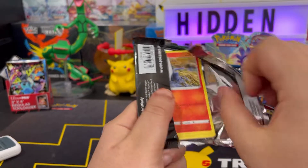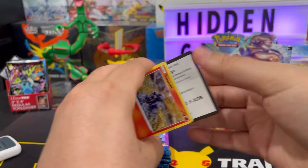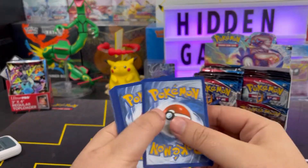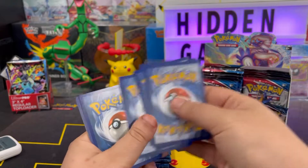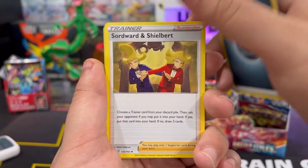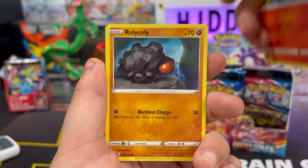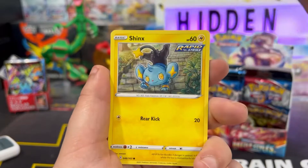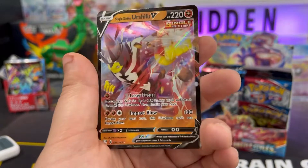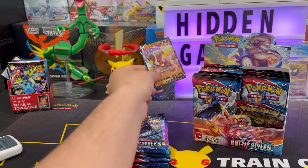Starting off with Single Strike Urshifu as the pack art. Code card — get it out of here. We got darkness energy, Sword Warden, Shilbert, Ferocarnivine, Salandit, Rolycoly, Espurr, Jynx, Blipbug — Blipbug has the reverse — and Single Strike Urshifu V! We started off with a V card right off the bat, not bad!